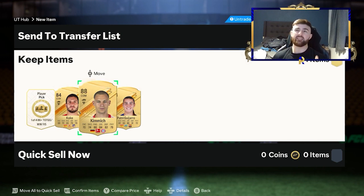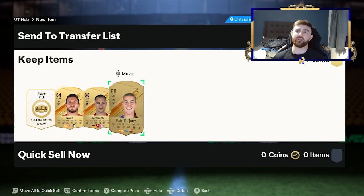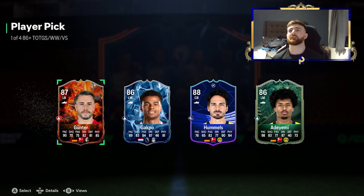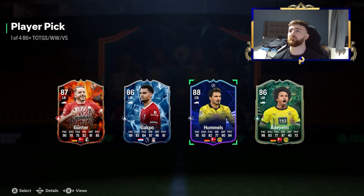You're looking at about 66 commons in there. You've got six rares. So for the sake of pretty much nothing, I've got myself Kimmich and Garujo. What am I going to do with those? I'm going to go pop them into one of the other SBCs that we've got at the minute.